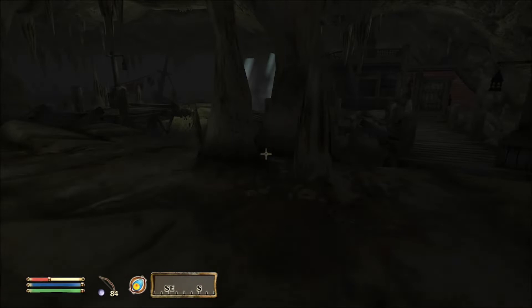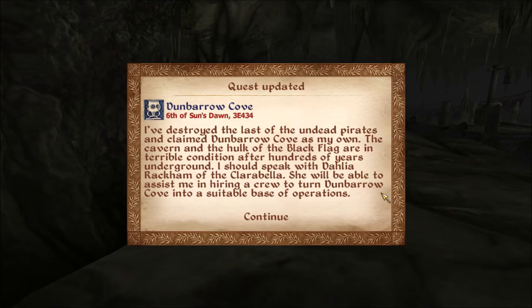I've destroyed the last of the undead pirates and claimed Dunborough Cove. The caverns and the hulk of the Black Flag are in terrible condition after hundreds of years underground. I should speak with Dahala Rackham of the Clarabella - she will be able to assist me in hiring a crew to turn Dunborough Cove into a suitable base of operations. That's awesome!